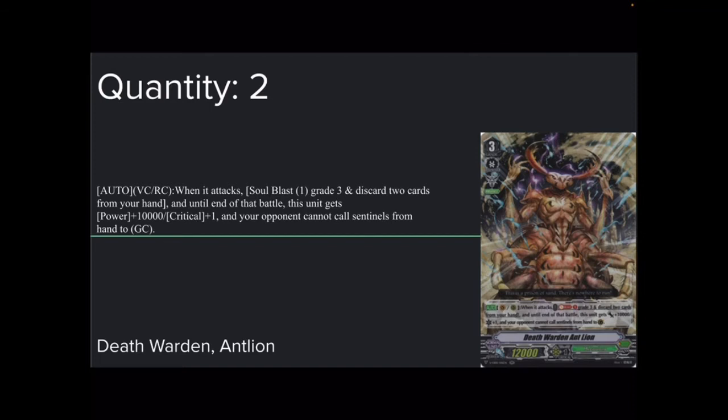Now the 10 grade 3s. 2 copies of Death Warden Antlion — 12k base. Auto vanguard and rearguard: when it attacks, Soul Blast 1 grade 3 and discard 2 cards from hand. Until end of battle, this unit gets plus 10k power and 1 critical, and your opponent cannot guard with sentinels from their hand to guard circle. In this combo, this thing can attack twice if you play it right. You can get this ability off twice — getting extra crits, extra power, and double crit on a rearguard twice on your first grade 3 turn with plus 10k both times, possibly more with triggers.